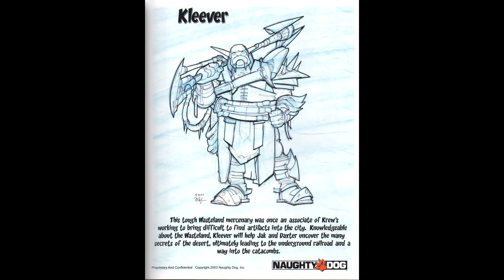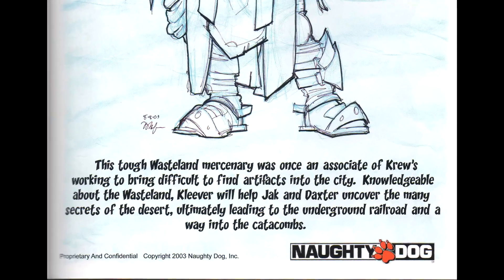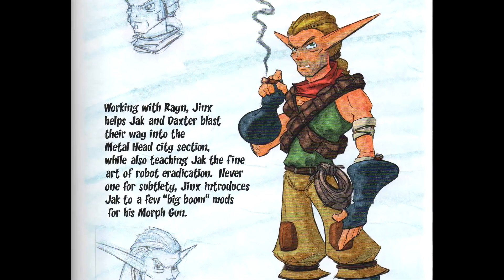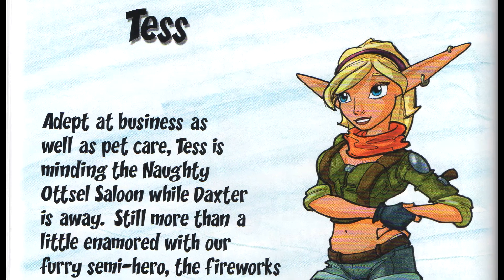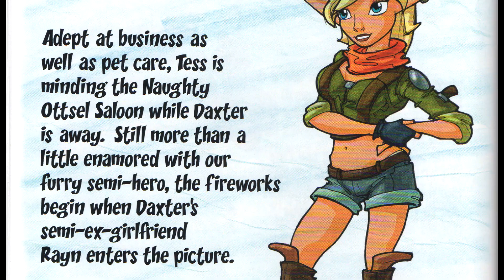Moving on to Kleiver — it says he was an associate of Krew, working to bring difficult-to-find artifacts into the city. That would have been pretty interesting. If we briefly look at Jinx, he apparently works with someone called Rain. And if we look at the page on Tess, it says she minds the Naughty Ottsel while Daxter is away, and that fireworks begin when Daxter's semi-ex-girlfriend, Rain, enters the picture.